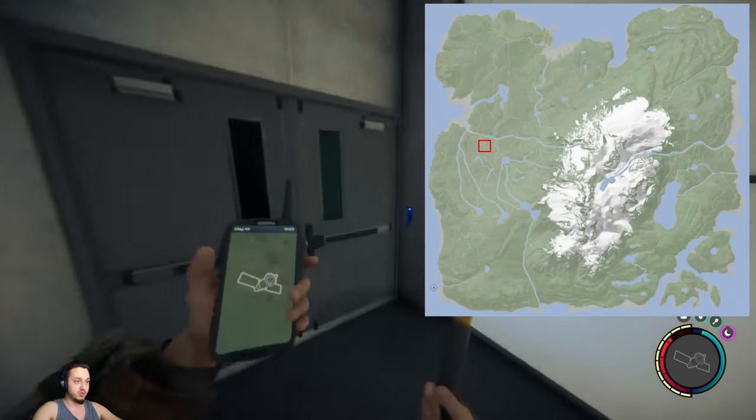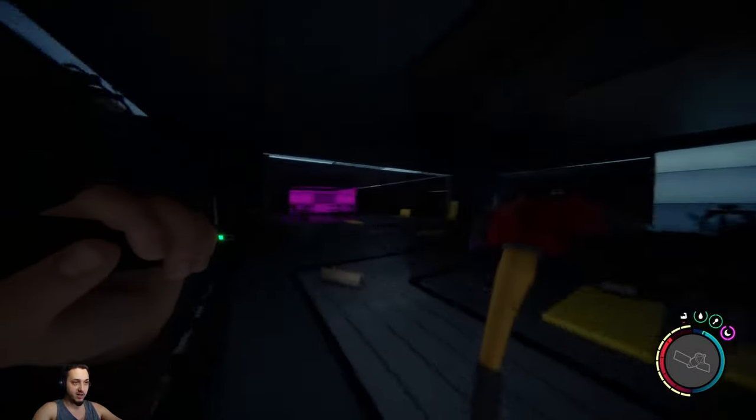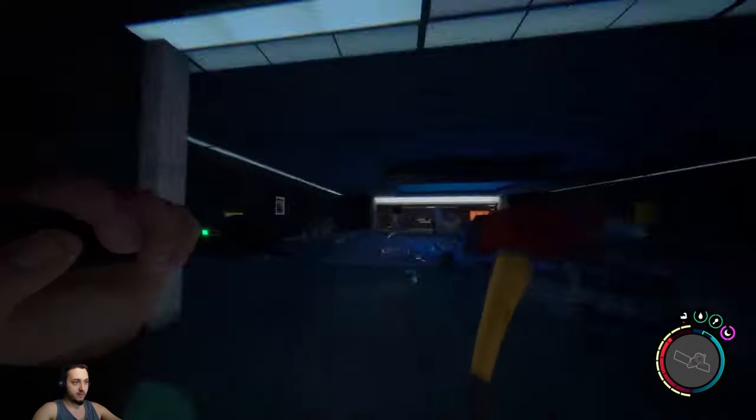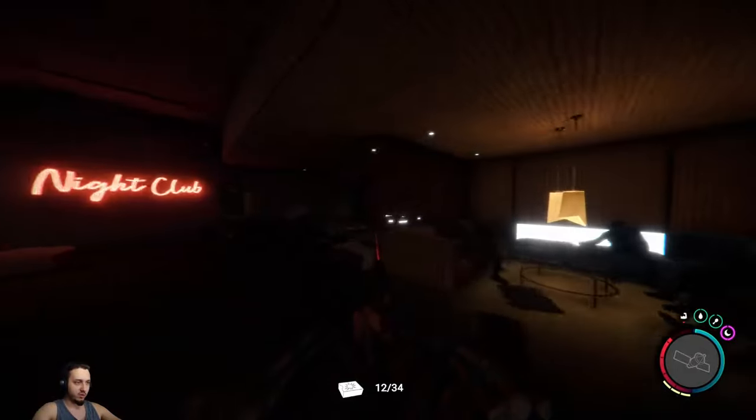Head to this location, which I'll put on the screen for you. Come to this door here, pop that keycard in, and you're going to want to run through here — there's going to be a lot of enemies, so be careful.